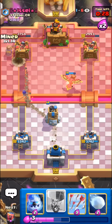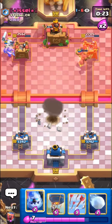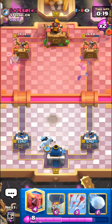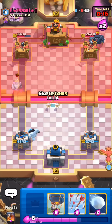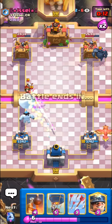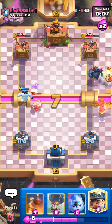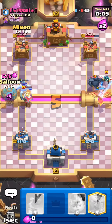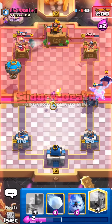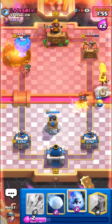Gonna go for the Miner — oh no, if that connected to the tower it would have just taken his whole tower out if he didn't E-Wiz or something. I'll just phoenix in the back. Don't want to be too aggressive with the balloon until he wastes his Electro Wizard. I knew it — we can just snowball this magic archer off. They're way too predictable. We can arrows too. I'll go for the Miner balloon — he has no E-Wiz in cycle. We need to get to our evolved skeletons really quickly so we can be super aggressive.